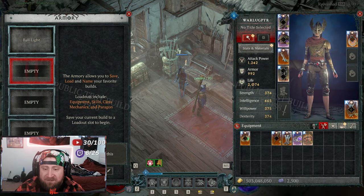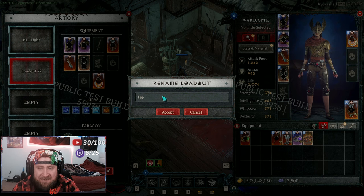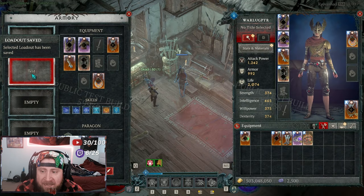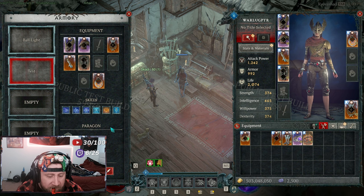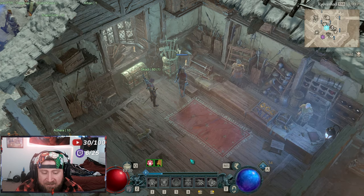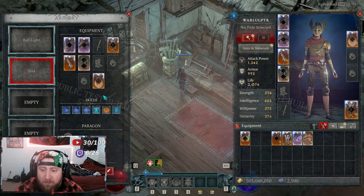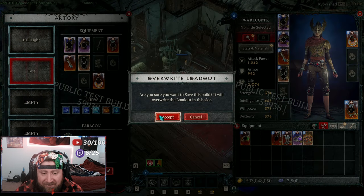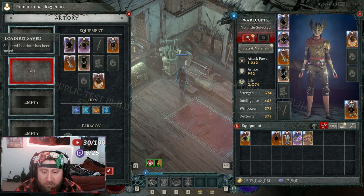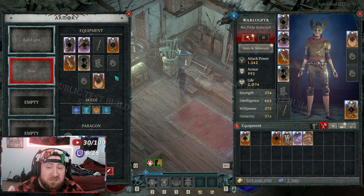So we have 'ball lightning' saved. Let's save this second build and rename it 'test.' On the test loadout you can see we have half of our equipment, no paragon glyph in the first slot, and it shows the same skills. If we remove some skills and go back to the Armory to overwrite, it'll ask if you want to overwrite — no problem — and now it only shows the four skills we have instead of six.